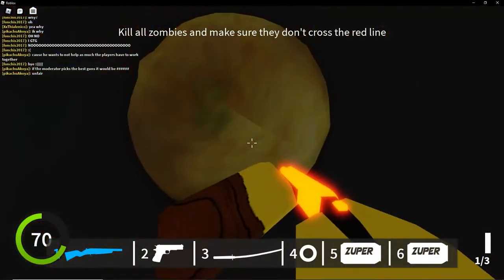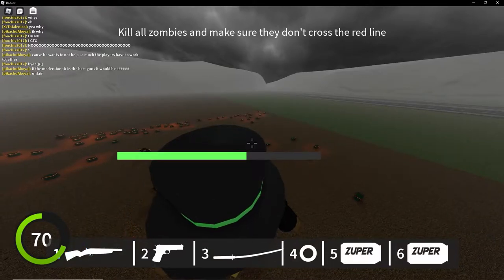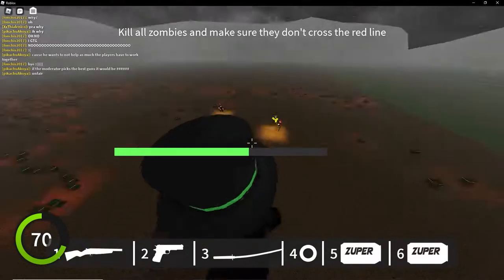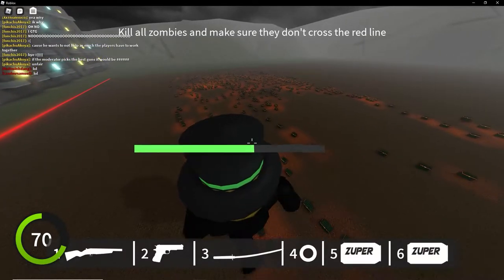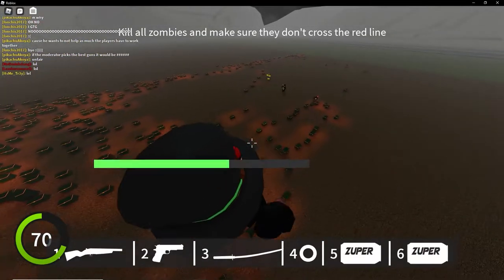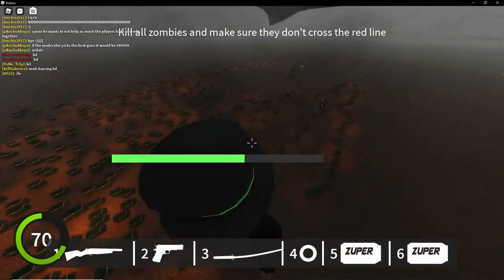A few announcements before I go. First, I've decided to make the weapon guide order by when they are unlocked and available for purchase. The reason for this is because I wanted to put more time into these guides. Already in this guide I had to make visuals, get footage, and type out what I'm going to say. This also means that the next guide will be on the M1911, but after that I can finally talk about the auto weapons and such.